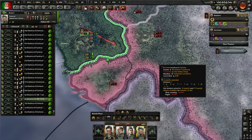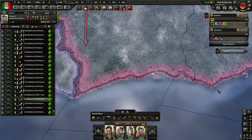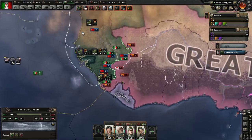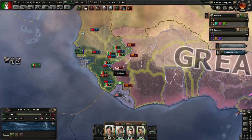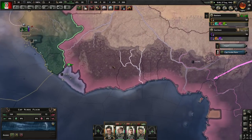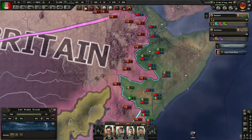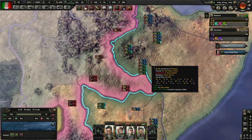You're definitely going to go — I'm going to get you to come through here. The slow, slow, slow march through Africa. And we still haven't taken any rubber yet. Amazing. What a grind.